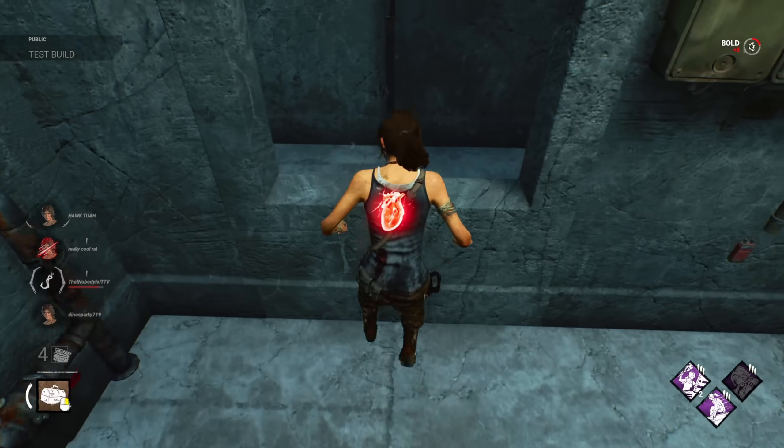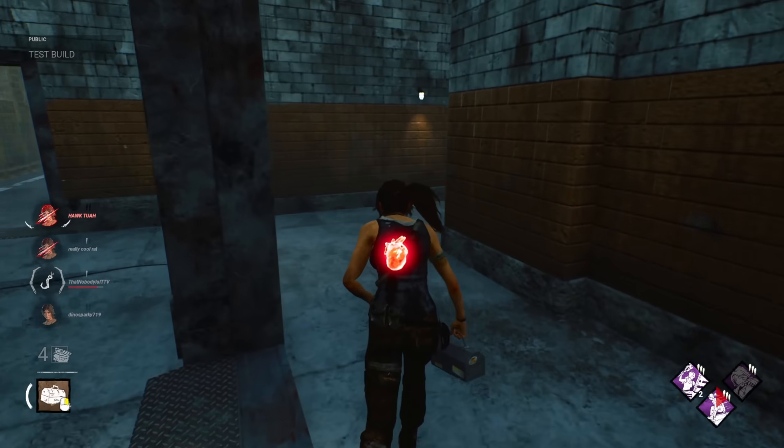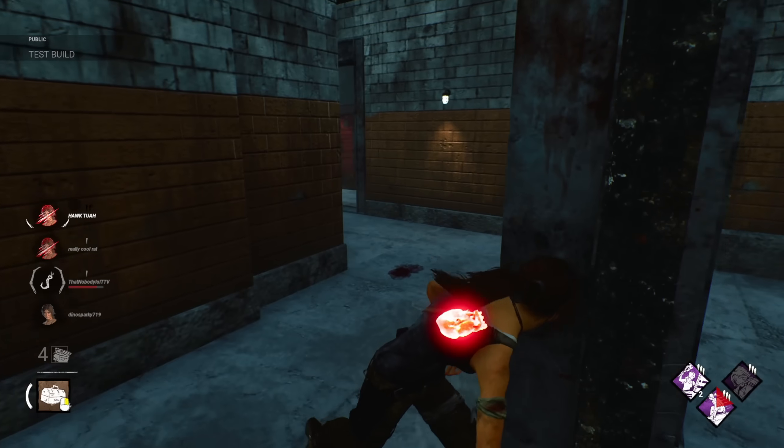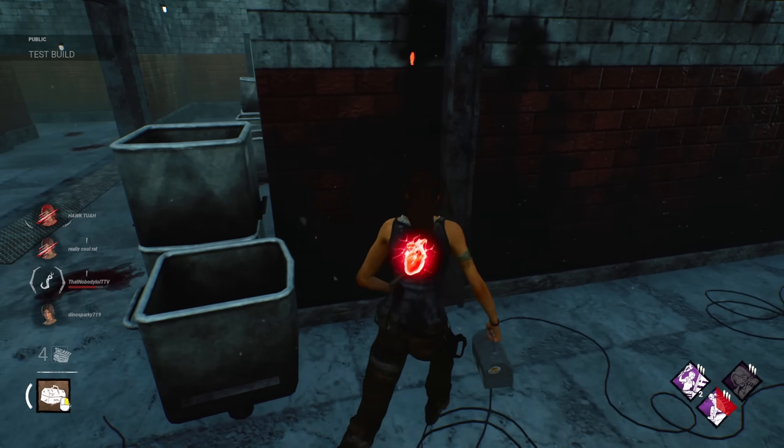Let's get the vault here — whoa. Okay, well, that's Finesse. 20% faster vaults. It's pretty interesting. I'm a fan.